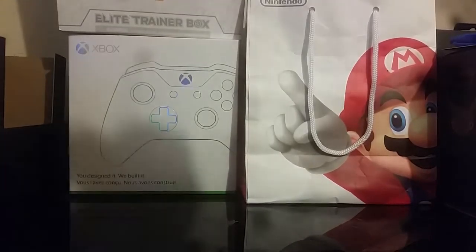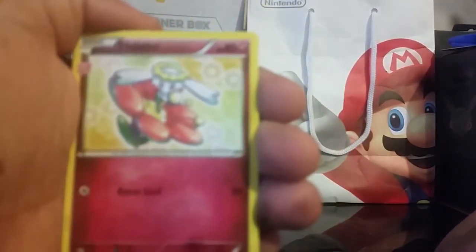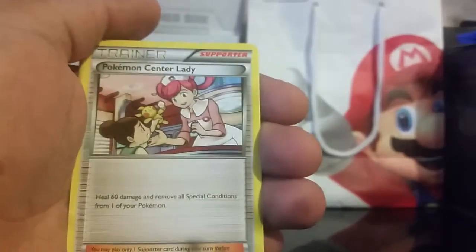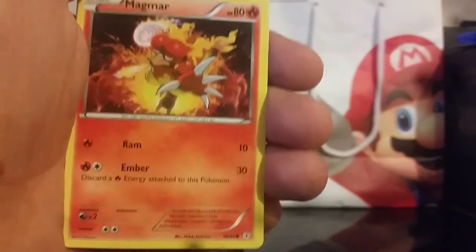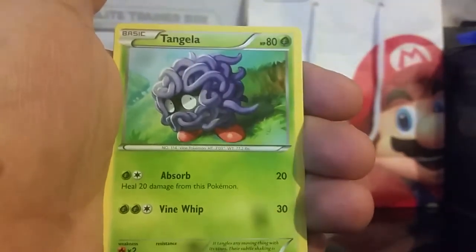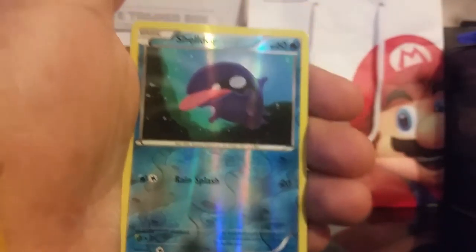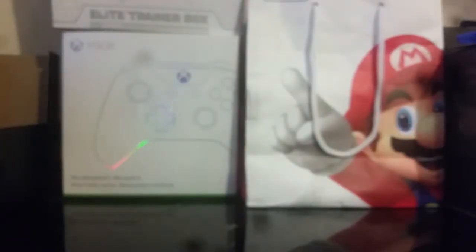Here we are with the first pack. Hopefully I don't have as much trouble opening these as I did the last one. We have Flabébé, Pokémon Center Lady, Cloyster, Magmar, Gastly, Fire Energy, Tangela, Reverse Shellder, Alolan Rattata, and a Tauros. That's the first one there.